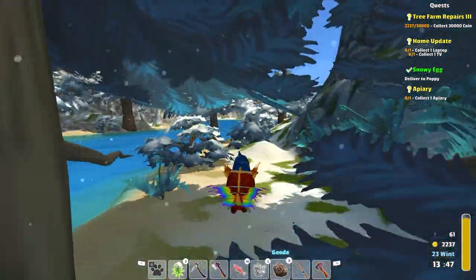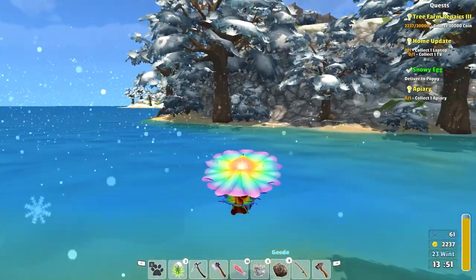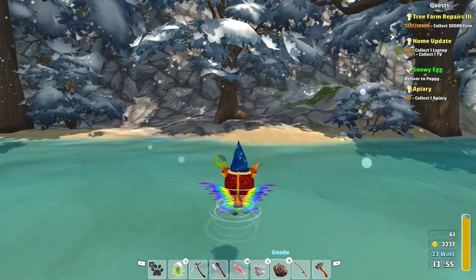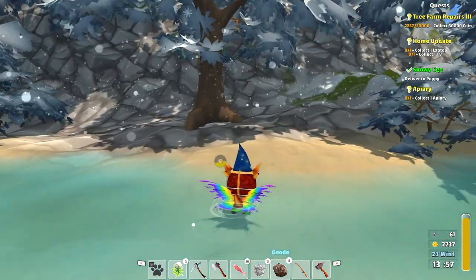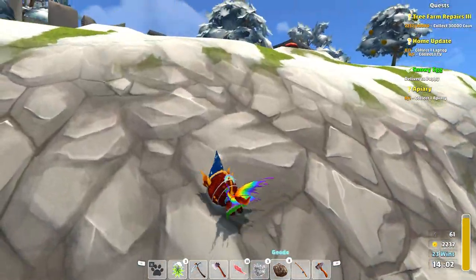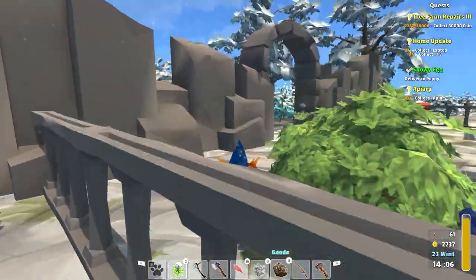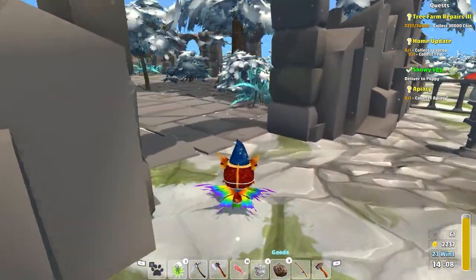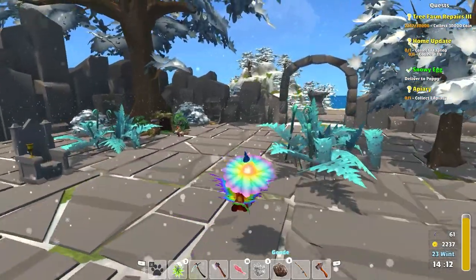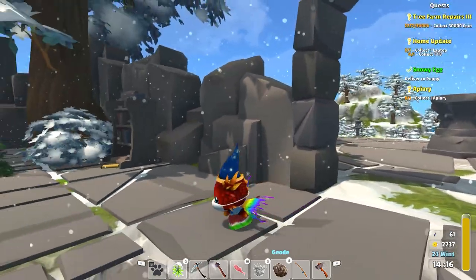I guess I'll go up here, because that seemed okay for us to get over to that other little Geode Island. We at least got over to the rock from over on this side. Can I climb up this? We can! Oh my goodness. We got our other little friend here. The ferret? Weasel. Yeah, we gotta deal with the weasel.